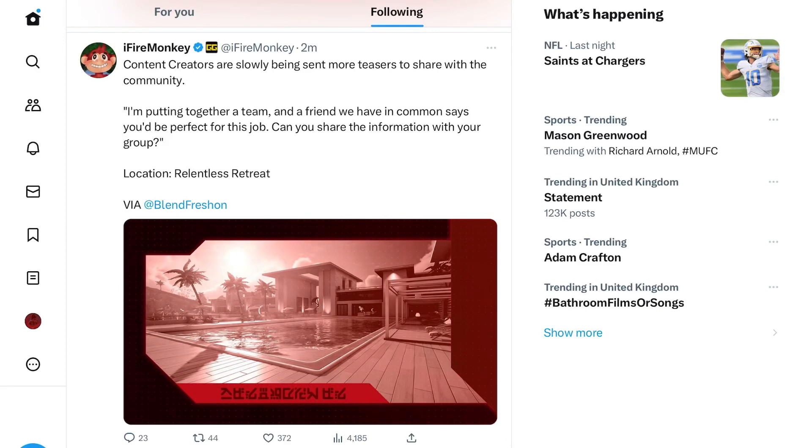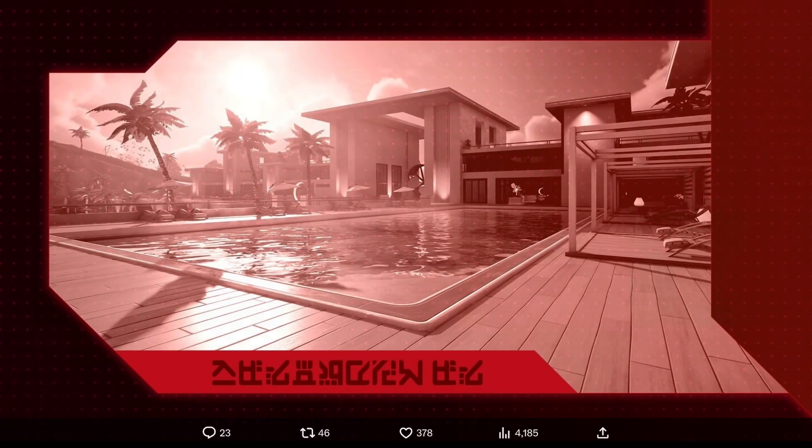Okay, now we're getting a lot of teasers. Content creators are slowly being sent more teasers to share with the community. 'I'm putting together a team, and a friend we have in common says you'd be perfect for this job. Can you share the information with your group?' Now, the location is called a Relentless Retreat.